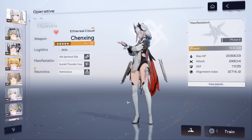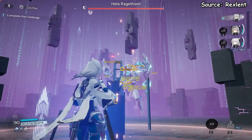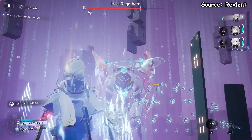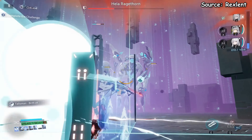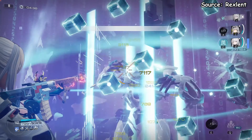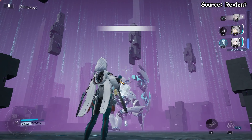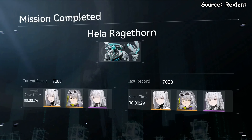Chenxing Ethereal Cloud is an incredible DPS character for bosses with multiple parts and mobbing in Yotun Tunnel, but she's a little weak when it comes to single target boss DPS. Look at the amount of damage she's doing in this clip to Hela with the buffs from Observer and Kaguya — she's absolutely melting him. In fact, she is the top DPS for a lot of the bosses in Neural Simulation, and there are only a few bosses where other characters trump her. I would place her at SSS for the 1.1 patch and recommend pulling for her if you haven't done so already.